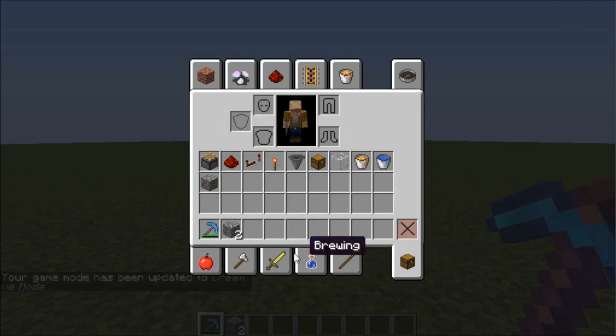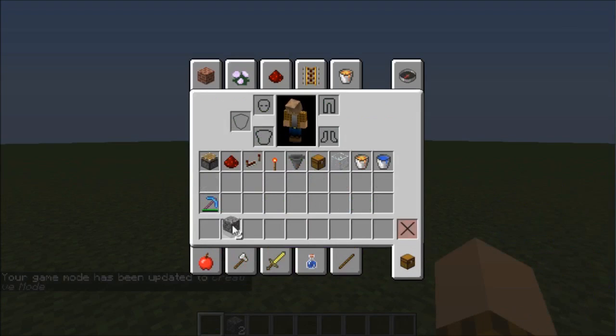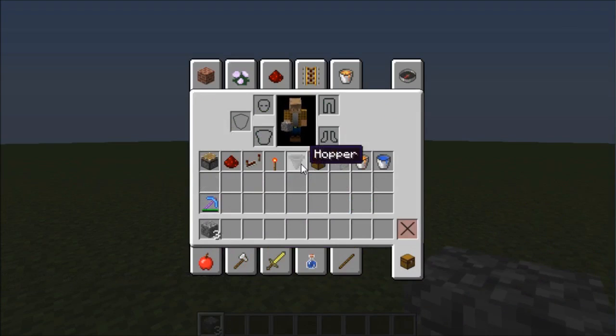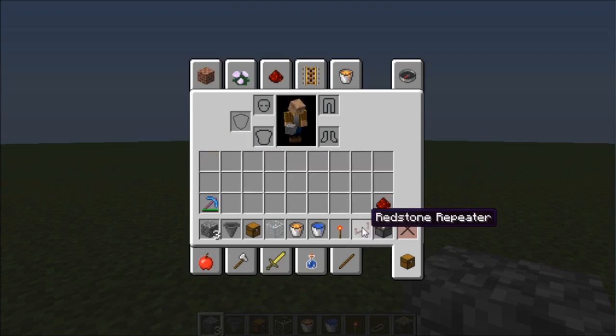I want to show you all the stuff that you need: any block choice you want, at least 8 hoppers, one chest, lava, water, all the redstone stuff, redstone repeaters, a couple of redstones and pistons.